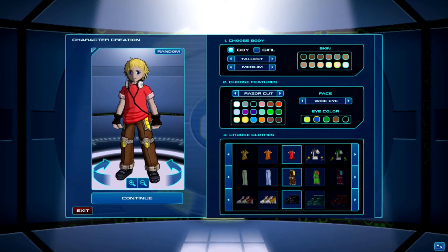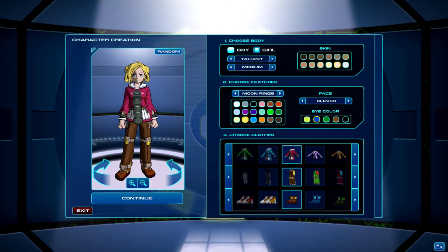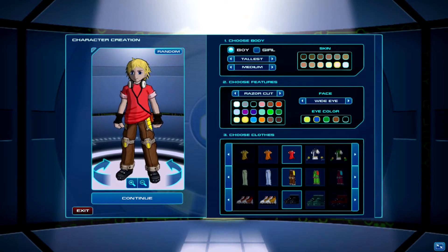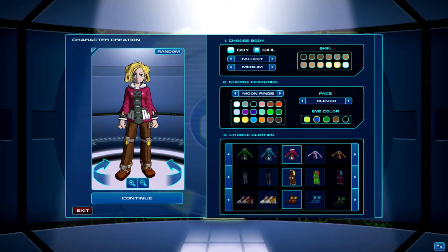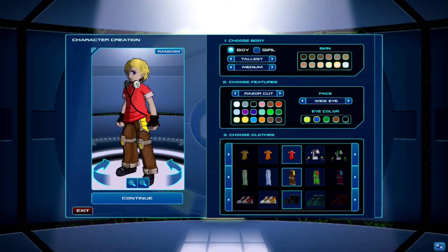If we press this, we get the female version — a complete reset. So we'll just play with this character: M. Fireheart. Excellent.